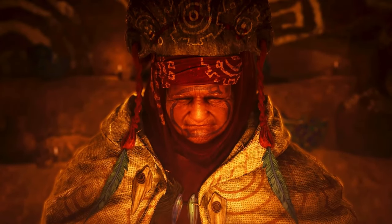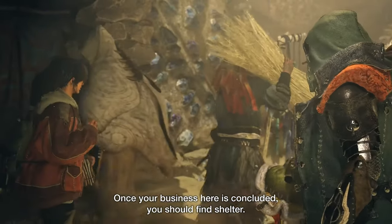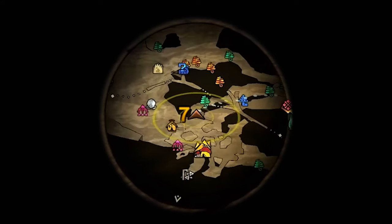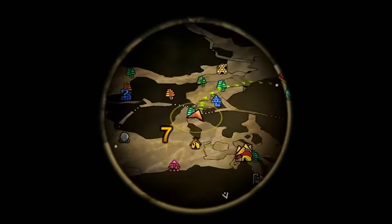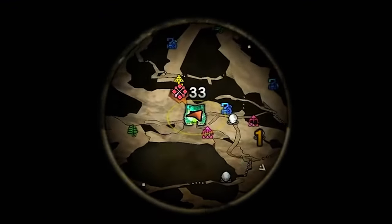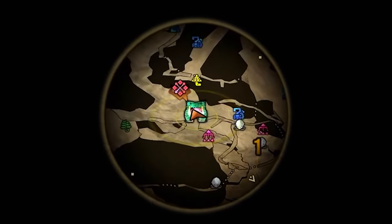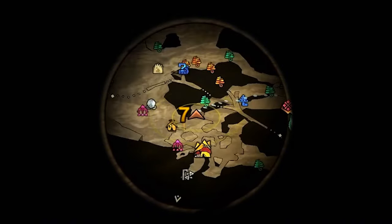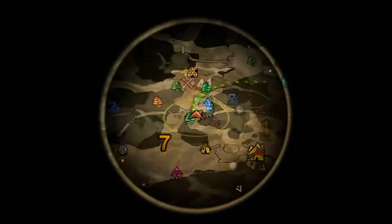Starting off with something super exciting that's gonna change how we actually play the game — 3D maps. This is one of the most revolutionary additions in Monster Hunter Wilds. Unlike previous games, you can now rotate the map and view it from every angle, which makes navigating complex terrains much easier. The verticality in Monster Hunter games has always been a challenge, but with the new 3D maps, getting lost is a thing of the past.